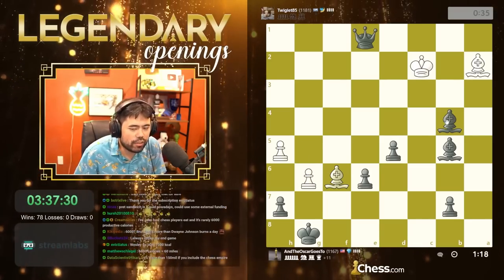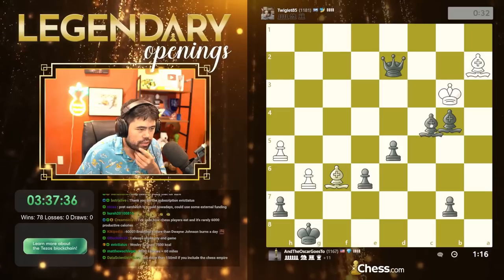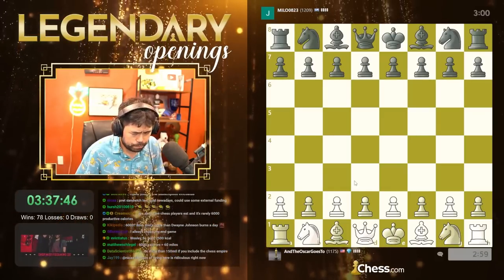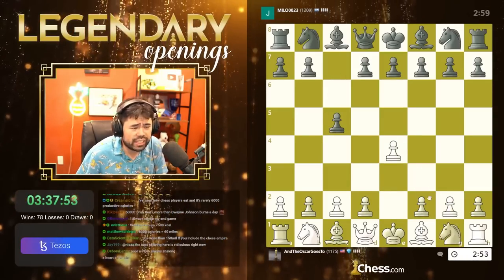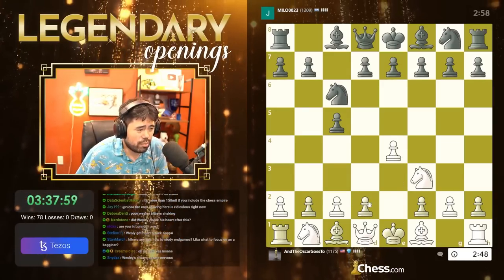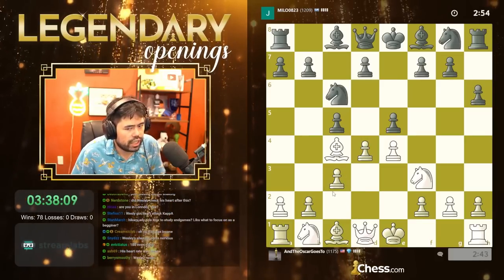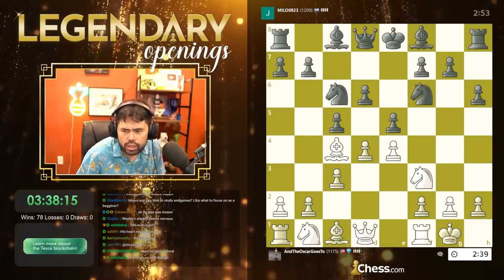Wesley So burns 7,500 calories? Since some of you haven't watched my stream all the time — there was a tournament in Berlin recently where some guys had heart rate monitors, and heart rates were getting to like 170 for Wesley So. If your heart rate is 170, I guess you're burning calories, but you're also going to have problems. In very intense games your heart is out of control. He was like 170 — just terrible. Okay, Sicilian — I have the Smith-Morra so I'll play d4 and c3.